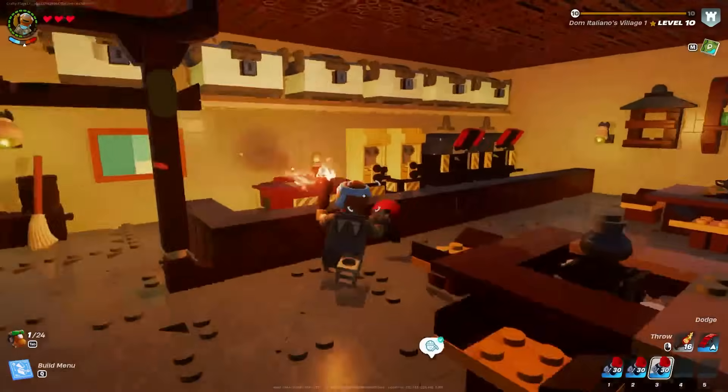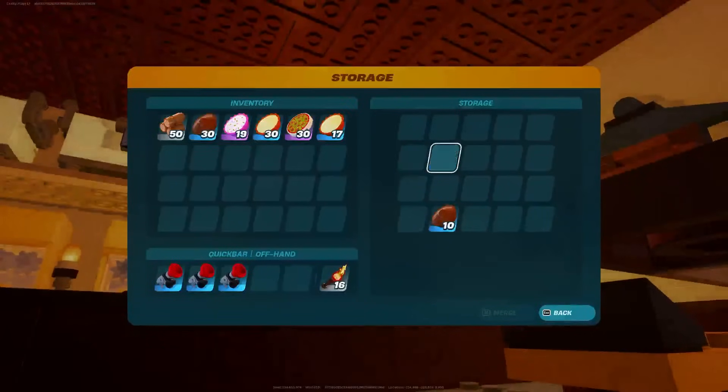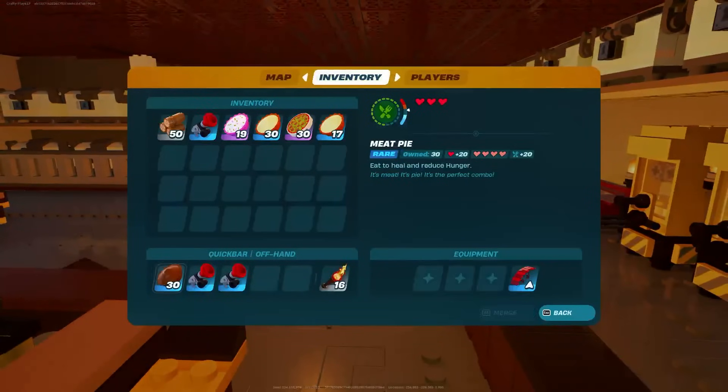Next up, what you're going to need is something that will fill in your quick bar or the hot bar at the bottom — anything that can go inside of your offhand and quick bar, so food, weapons, things like that.